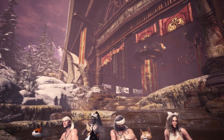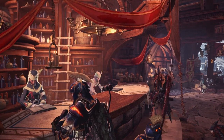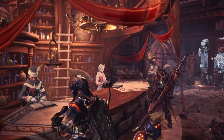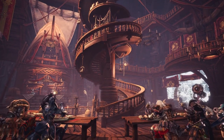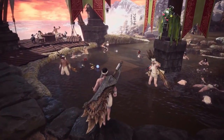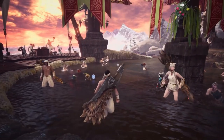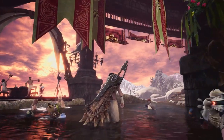Next is the new gathering hub. Seliana is a new base built as headquarters for investigations. It features all the same facilities such as resources, the research center, the smithy, and much more. It also has new features such as the hot spring bath, sauna, and foot bath. Basically everything will be more accessible so you don't have to leave the hub to make other changes.